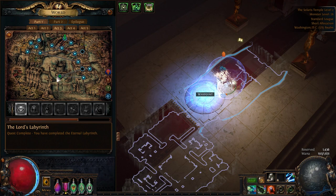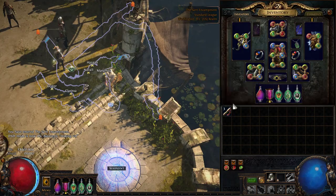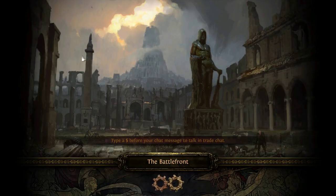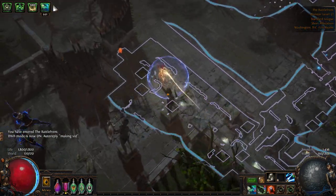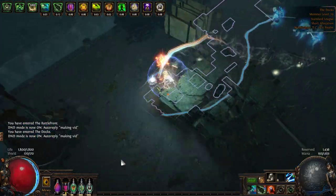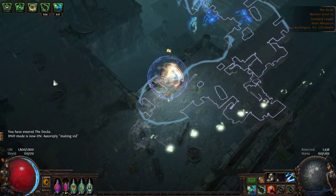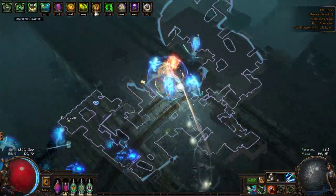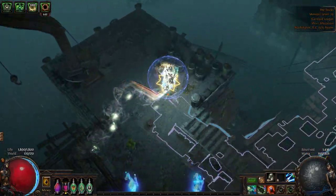Once you've talked to Lady Delia, head back to town and grab that portal you should have placed in front of the Docks. If you didn't have a portal scroll, just head back to the Battlefront — you'll lose a few seconds, but mistakes happen. Head back to the Docks. One of the piers will lead you to the waypoint, which is always next to Fairgraves, and another pier will lead you to the quest item, which is always down a flight of stairs.